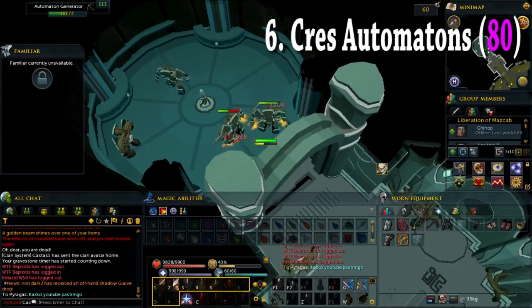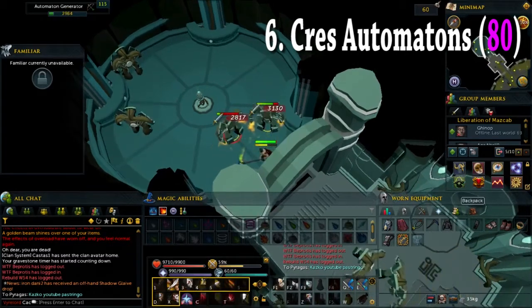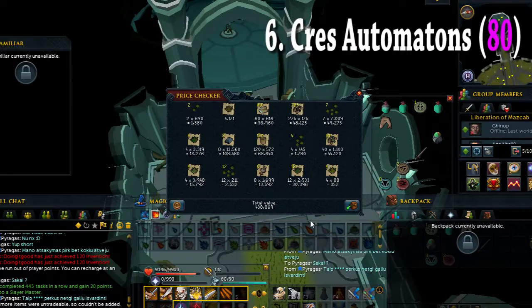My sixth task was 80 Kress automatons. This task is quite good I think, because it is fast and there is no effort needed. But I didn't get anything too big, so the loot I managed to get was just 400k.